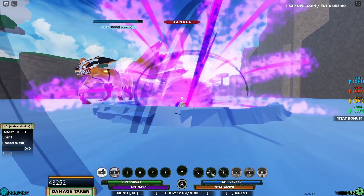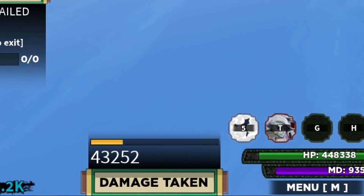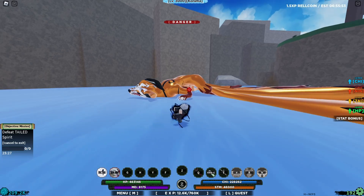Now he does a Bijuu Dama — you don't have to block this, just get away. It doesn't even do 50k damage. Now he does the shuriken. Usually I can auto dodge it but it was on cooldown.